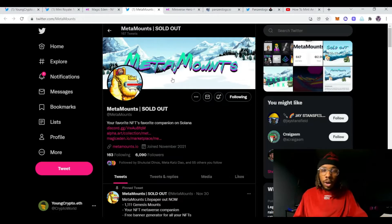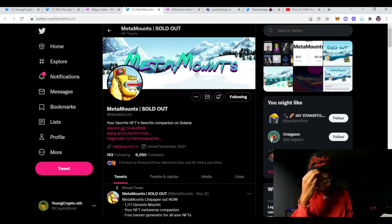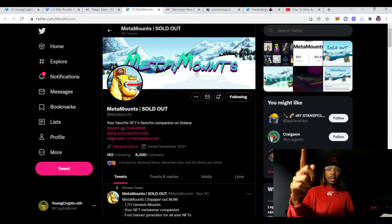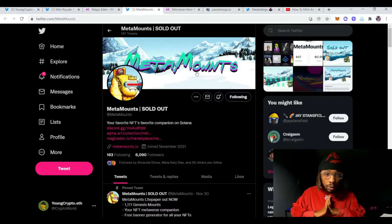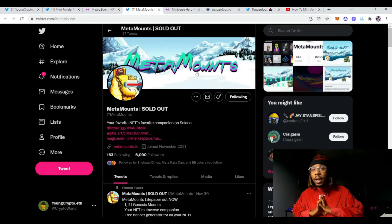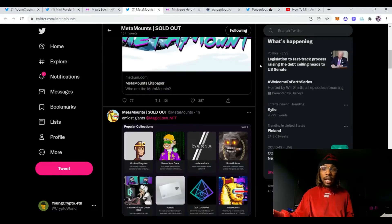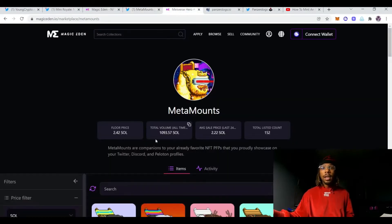The next one is called MetaMounts — I just bought one off the secondary today and I'm probably going to flip it, just being honest with y'all and sharing my strategy. The devs seem like they're building and working on this one. It's a small collection, I think around 1,100. The cool part is you can mount your NFT on the mount, and a lot of people are saying it reminds them of Maple Story. I was a big Maple Story player — I still have Maple Story Mobile on my phone — so it definitely hit my heart when I saw the art.